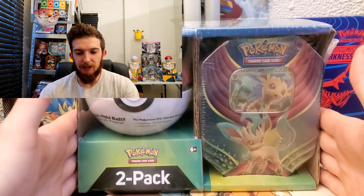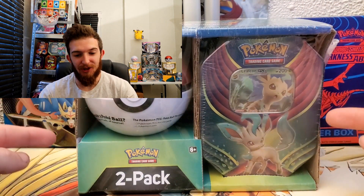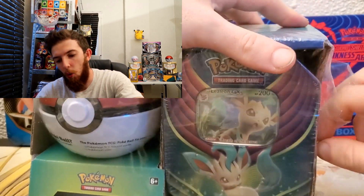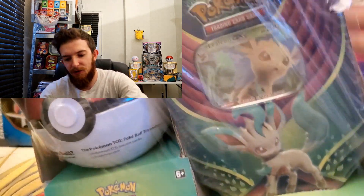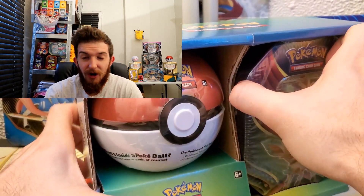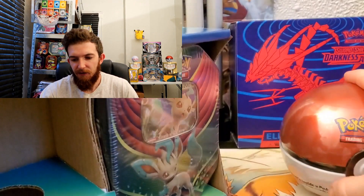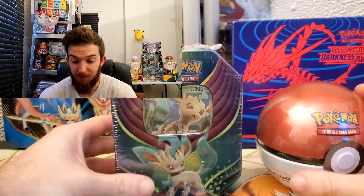Today we're jumping into these two-pack Eeveelution tin and Pokéball packs from Sam's Club. We're opening the Leafeon GX tin and a regular Pokéball tin. We also have a Sylveon GX tin that we're opening on Thursday. This is a pretty good deal at $24.99 at Sam's Club — a Pokéball tin and a Leafeon GX tin.